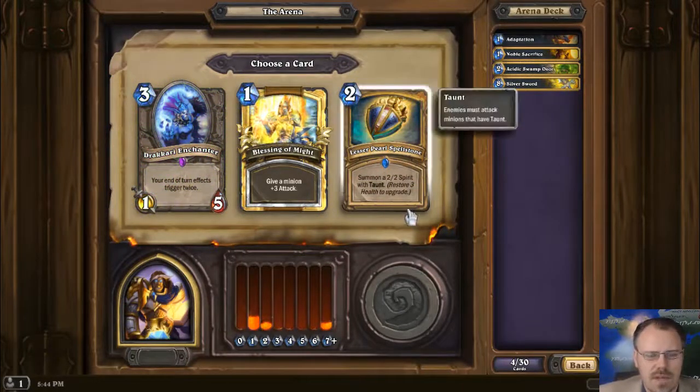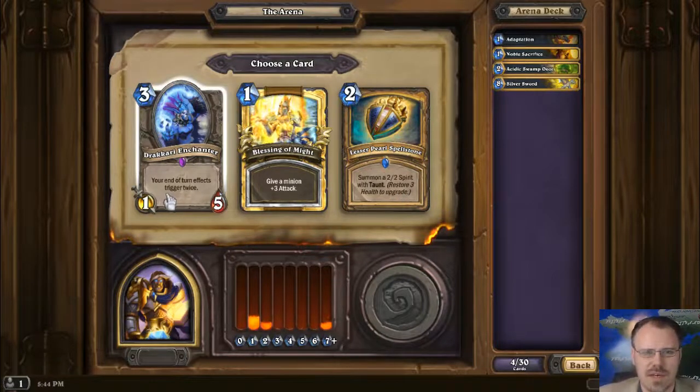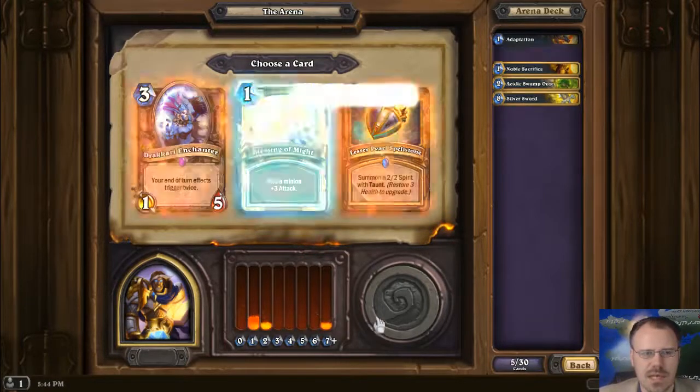I haven't played with a lot of the Paladin stuff in the last set. So there's a 2-2 Spirit with Taunt that restores 3 health to upgrade. Paladins don't have a lot of restore health stuff — they have some, but... Or end-of-turn effects trigger twice. I could've taken that with the Worgen guy. Let's take a Blessing of Might, actually.